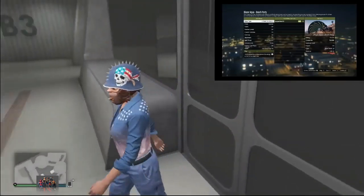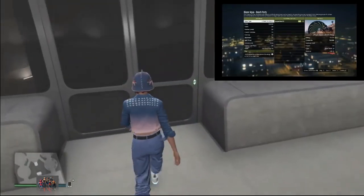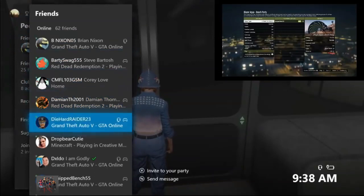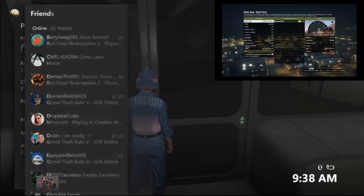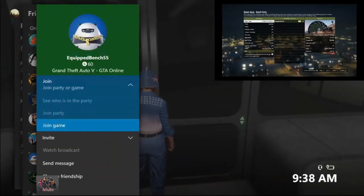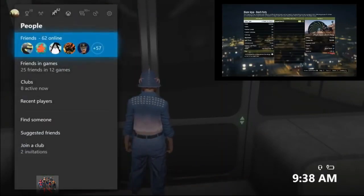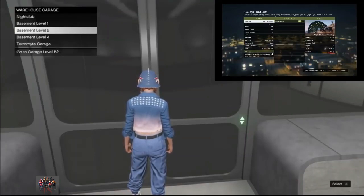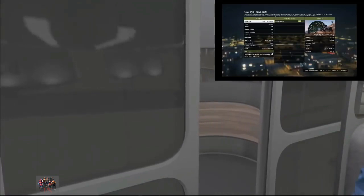So you go ahead and join your friend, but make sure to select 'Join Game' only one time, back out from there, and then wait a few seconds — about five seconds — and then you want to select basement level 2.